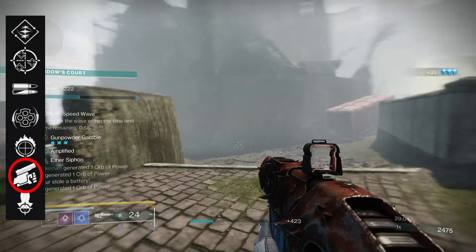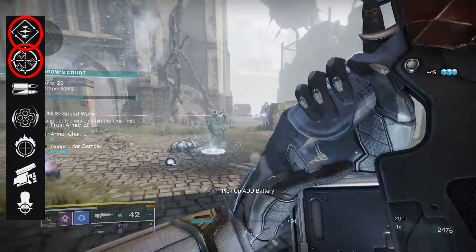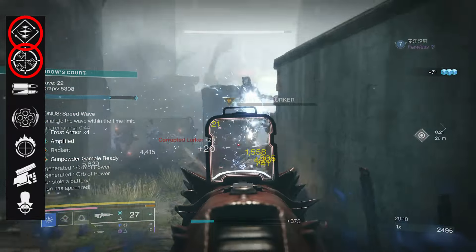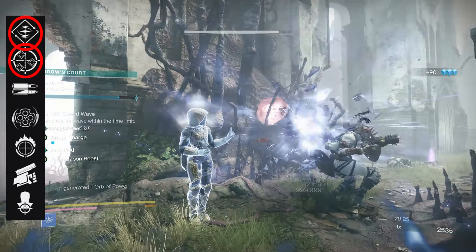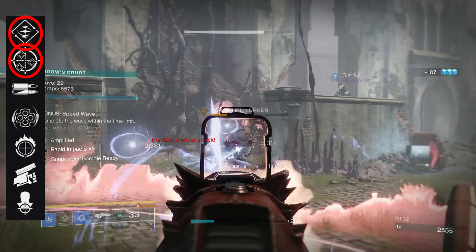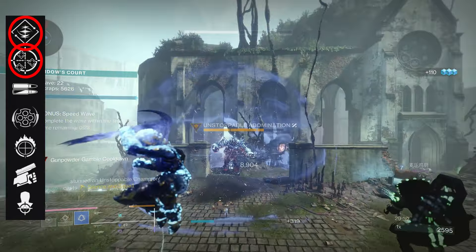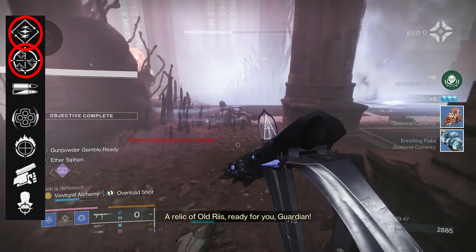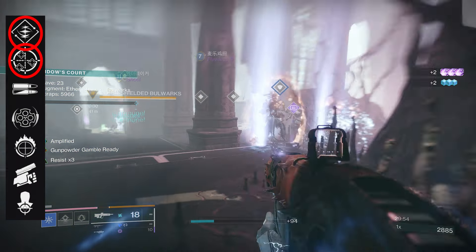For PvE the two main choices are Onslaught — especially paired with Stats for All — or Jolting Feedback. I particularly like Jolting Feedback in end-game content where legendary weapons start to struggle. Being able to Jolt an enemy by shooting them repeatedly is really helpful not only for killing bigger enemies faster but also for chaining lightning to anything around them. You can actually see it in action in the background gameplay — if you see random lightning, that's the Jolting Feedback. When things get tougher that's really when this perk shines.